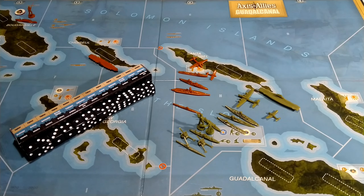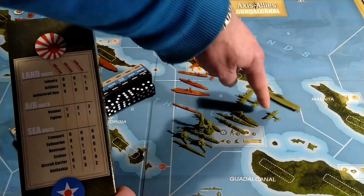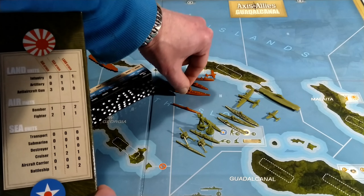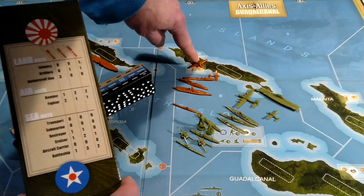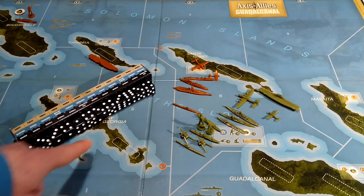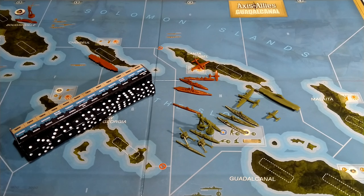Remember — it is not the usual values of destroyers hitting on a two or less or battleships hitting on fours. It is the number of dice you load into the tube and rattle around. So in the attack air units step, Japan going first loads their battle box and can attack the American air units. Japan can use a bomber, a fighter, and anti-aircraft guns from their shipping — giving say six attack dice for that round.